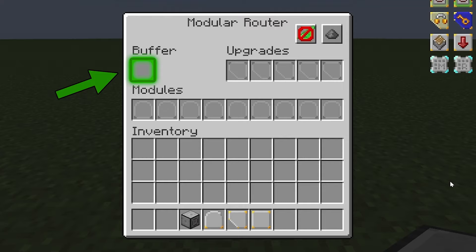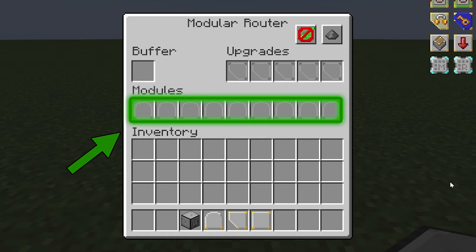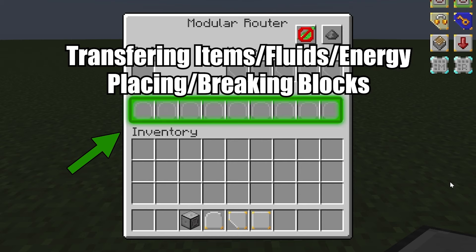Though, as you'll see later, that's not really as big of a restriction as it might sound. Down here we have the module slots. Each module tells the router to perform a single action. These actions include transferring items, fluids, or energy, placing or breaking blocks, interacting with the world, and more. We'll go through the capabilities of each module later in the video.